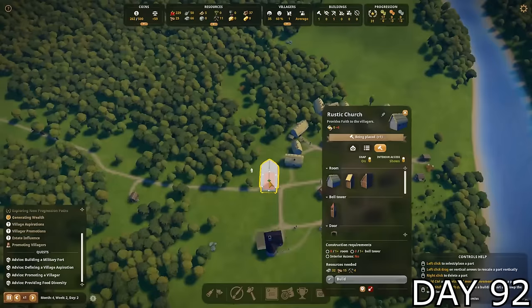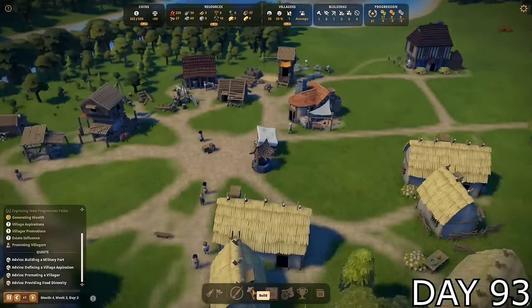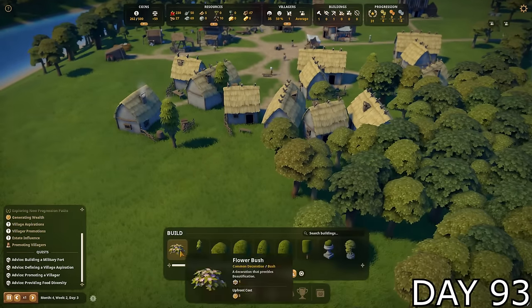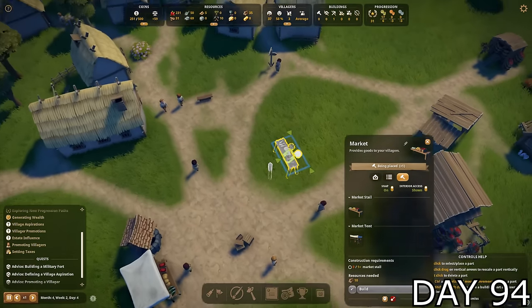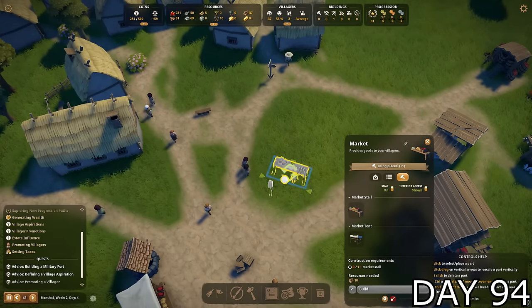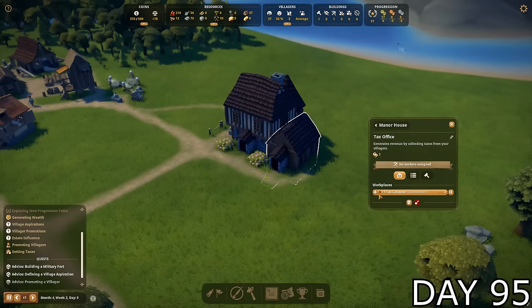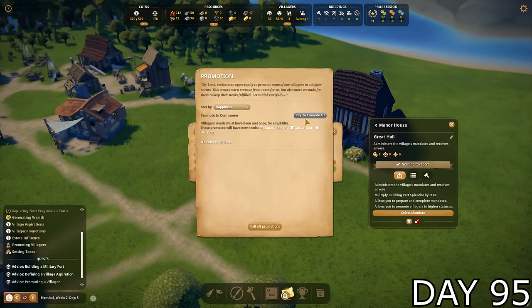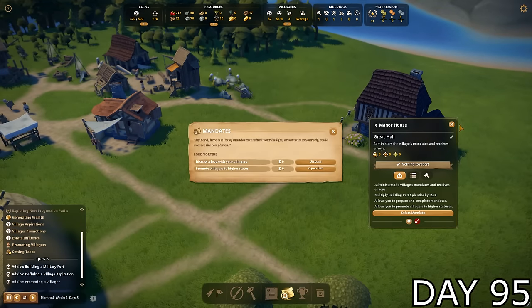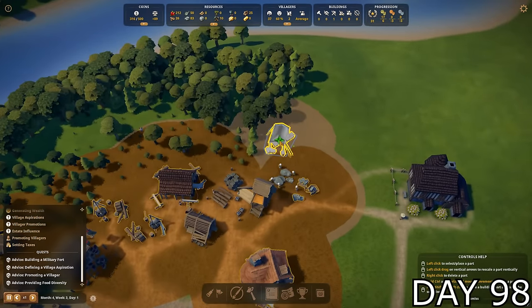I headed to the granary and swapped out boar storage for meat, since each boar gives multiple meat. I considered laying out a church but decided not to build it due to cost. Instead I placed down more decorations near the housing for my citizens. It was now time to place down a second market stall — we had enough food between fish and meat to start distributing it. I also realized I hadn't assigned anyone to the new tax office, but when I tried, I discovered only a commoner could work there. I tried to promote a villager to commoner, but unfortunately nobody was ready. I then unlocked the stonemason hut and placed one down right behind the stone camp.